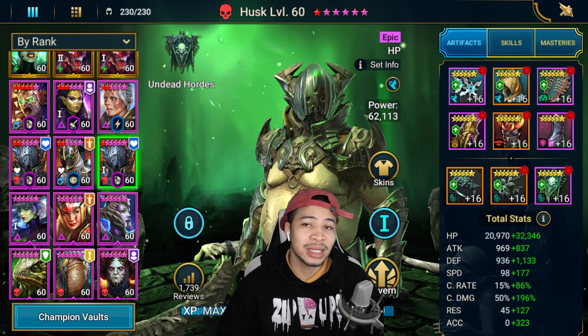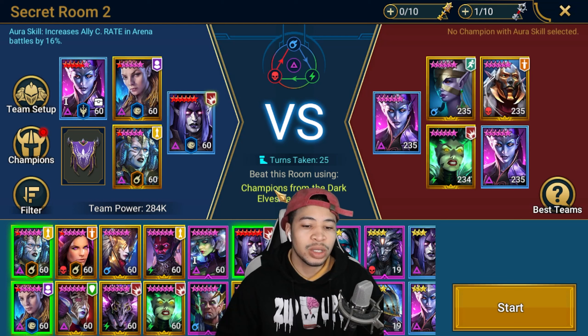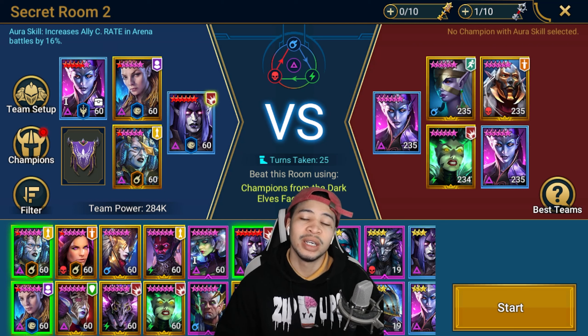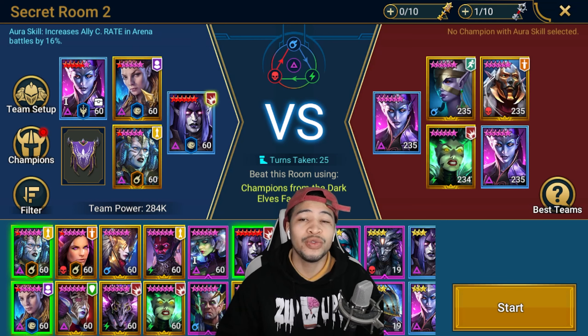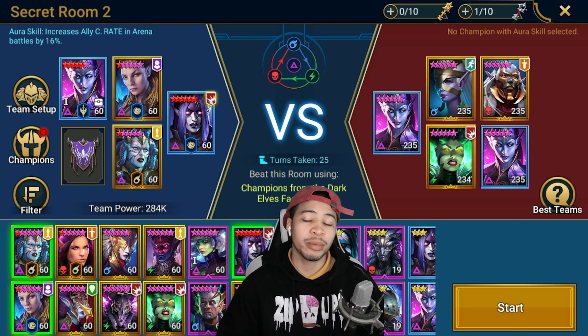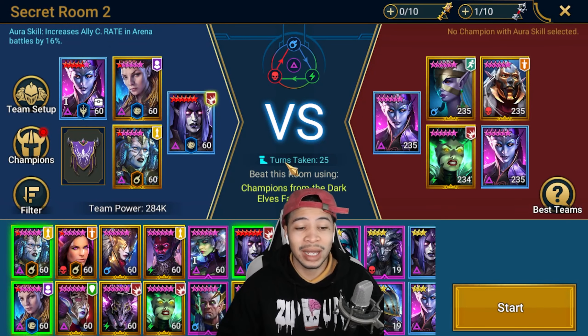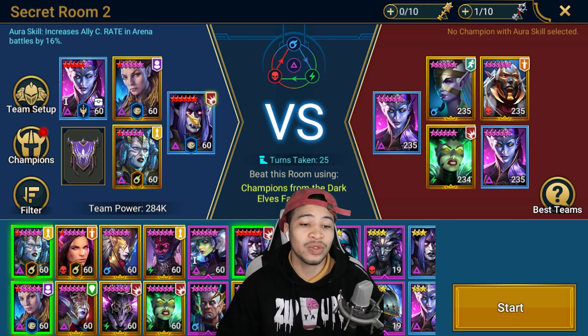Secret room number two is Dark Elves faction only. If you have already completed faction wars this should be fairly easy. If you have your Methrala it's also easy because you'll have two void legendary champions already. You could bring in a reviver and Blind Seer, Royal, and the Huntsman is also a solid damage dealer, but I'm using two rare champions: Cold Heart and Eviscerator.